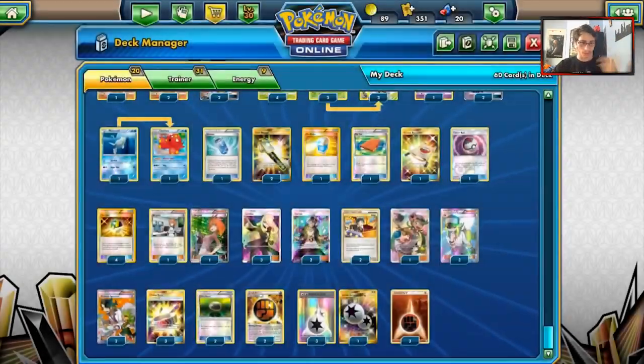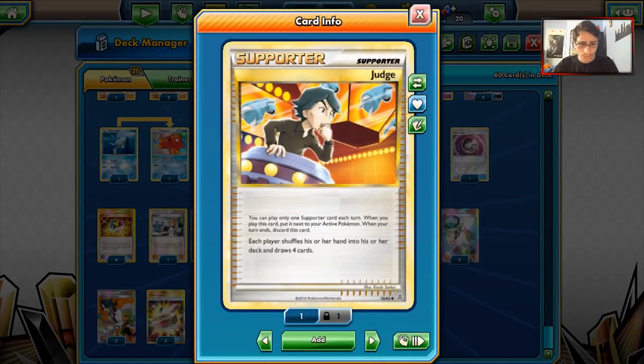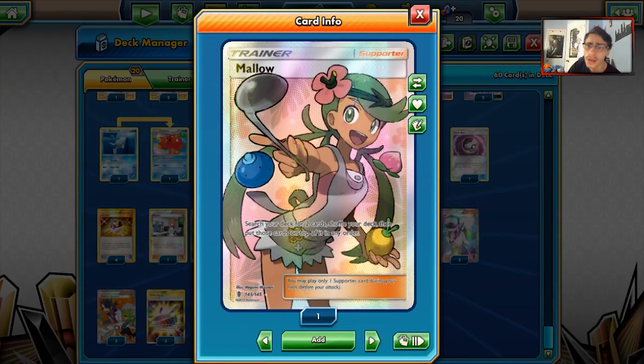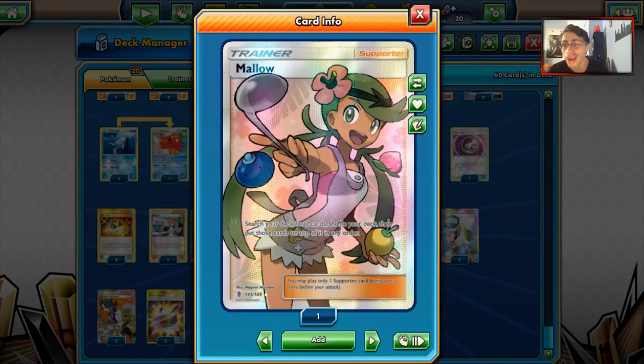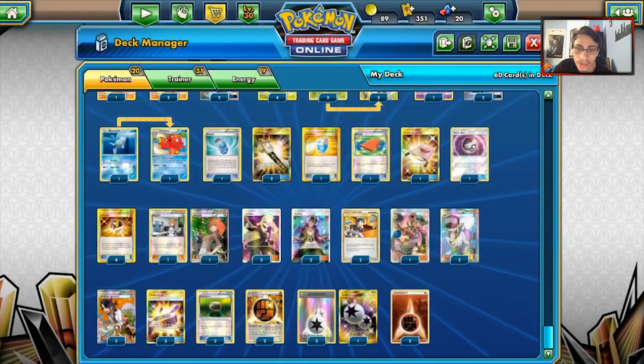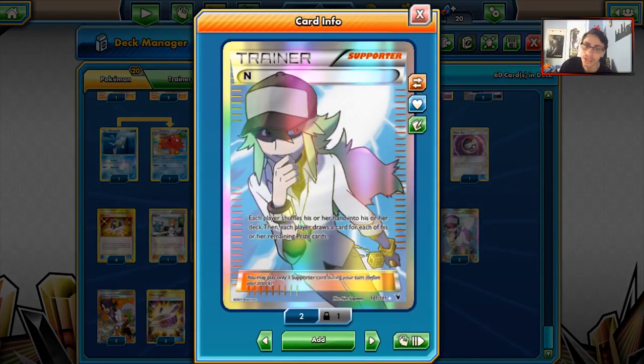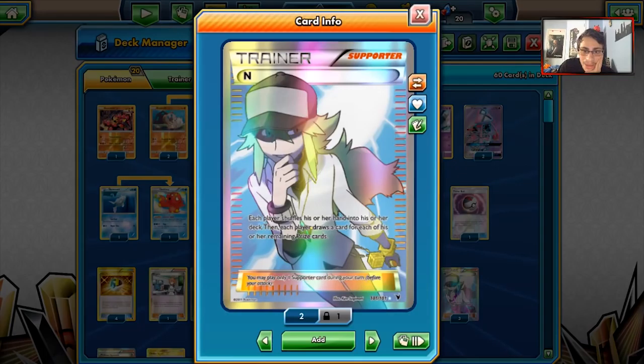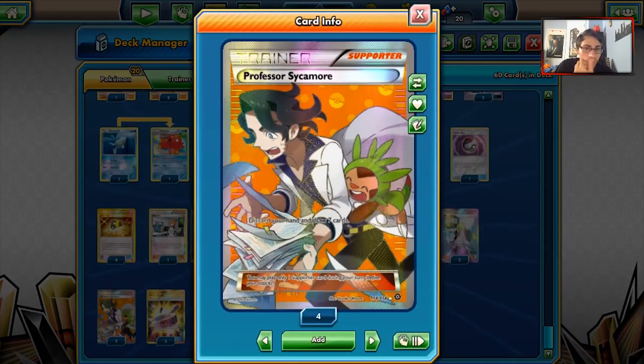We do have two Lycanrocs, two Judges — one of the best hand manipulation cards — and one Mallow. With Octillery we can make a lot of stuff happen with Mallow, and it's also one of those hand size manipulation cards because you can grab what you need. We are playing three Ns — a heavy N count is good because N is another way to get those nice hand sizes.